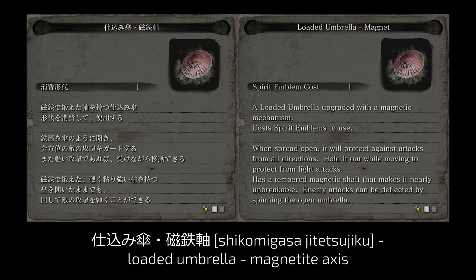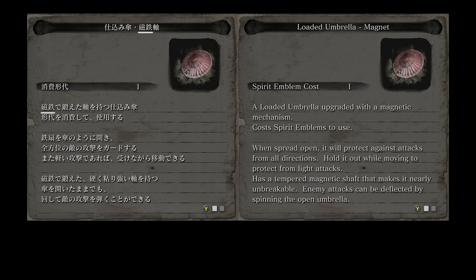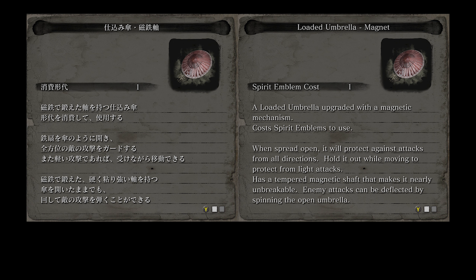Loaded Umbrella Magnet is Shikomigasa Jitetsu-jiku — Loaded Umbrella Magnetite Axis. According to the original description, this version of the umbrella is enhanced with an axis forged with magnetite. Both the title and description don't use the word magnetite as it is — jitetsu — but only the first two kanji, which makes me question its reading; I suppose it's jitetsu? It's not unheard of for Soulsborne and Sekiro texts to have altered words that look like normal words but are shortened while preserving their meaning, so I'm pretty sure it's still magnetite. The magnetite axis is quite strong and you can now spin the open umbrella to repel enemies' attacks.